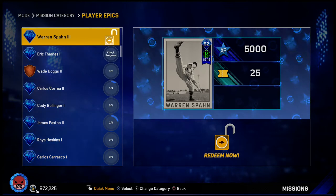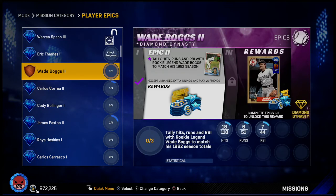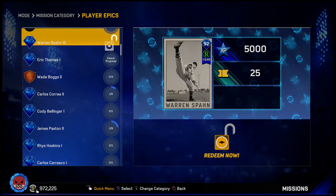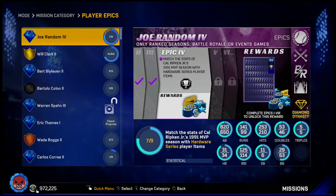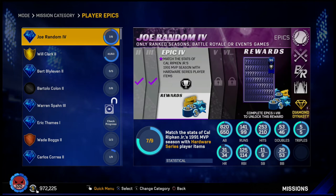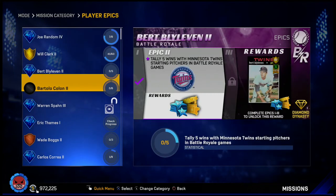I'm also working on some other player epics. We picked up Wade Boggs, so I'll work on that one — hopefully get it done in the next month or so. For Joe Random, we're almost done with the hardware series stats. We just need 24 more walks, trying to get those done in the next couple of days to complete epics five and six, then move on to the live series stats for the Joe Random/Pepe Alizar grind.